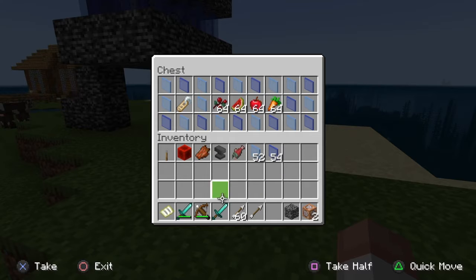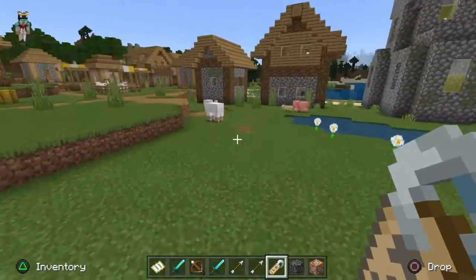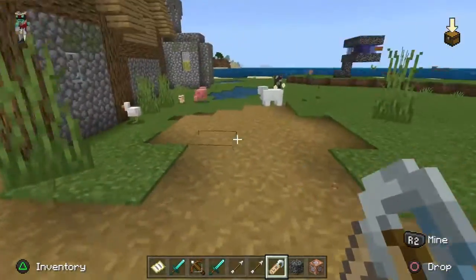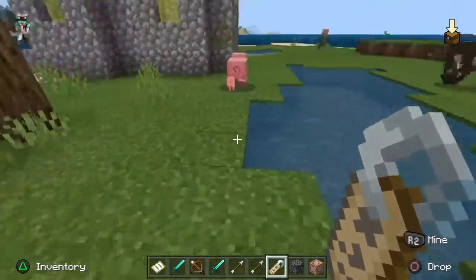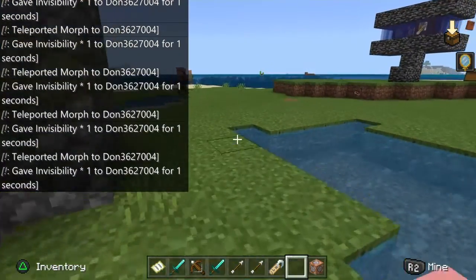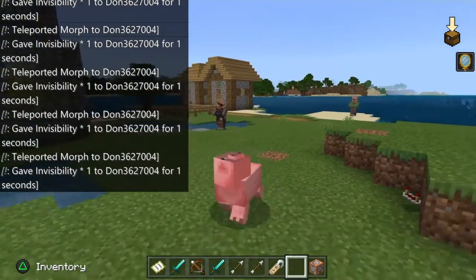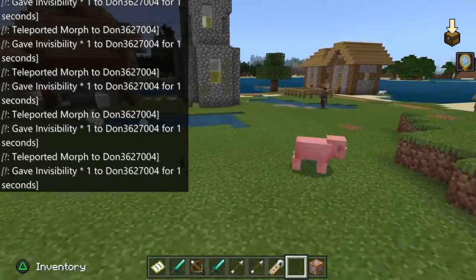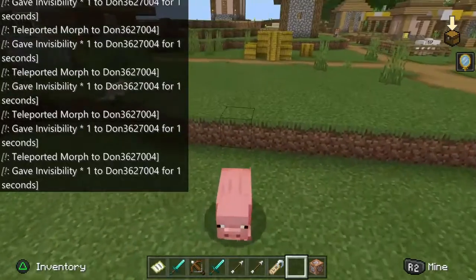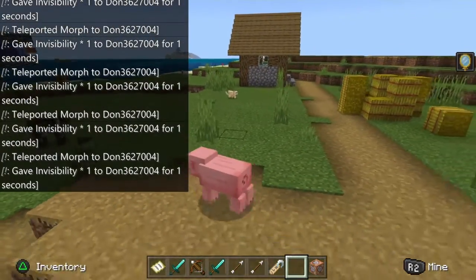In order for this to work, you're going to want to get a name tag, put it in the anvil, and name it 'Morph'. Once you've done that, this is where the special stuff starts to happen — you can morph into anything. Let's see what there is to morph into. We can morph into this pig if it doesn't run off. And there we go — we are now officially morphed as a pig.